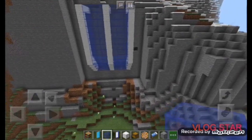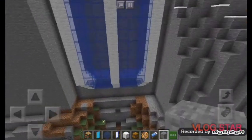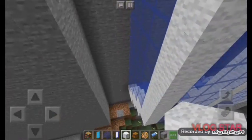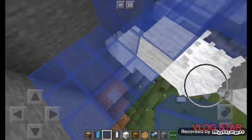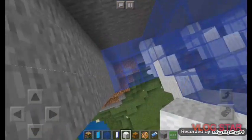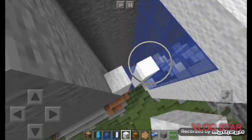Once you're doing that, drop a like anyway. So we're gonna make the elevator. First, come three blocks out with blue stained glass, and on your right and left side come straight up with white wool to the surface.